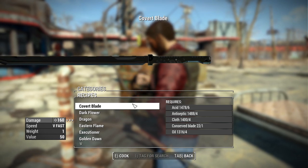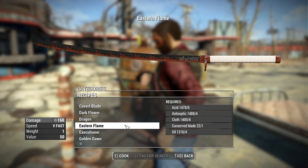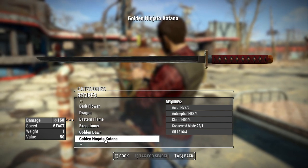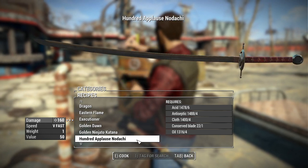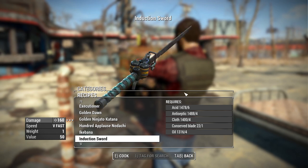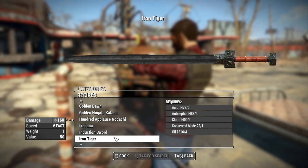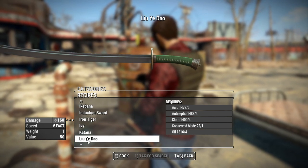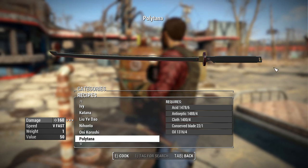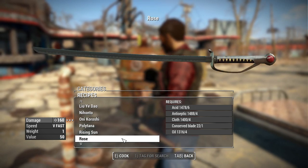Let's see what's included with this mod. Starting with the Covert Blade — reminds me a lot of a Cyberpunk-style sword, very good looking. The Dark Flower, the Dragon, Eastern Flame — looks very nice. The Executioner, the Golden Dawn, the Golden Ninjato Katana, the Hundred Applause Nodachi, the Ikebana, the Induction Sword — I really like this one, it feels like it fits right into Fallout 4 with all the crazy melee weapon mods, fusion batteries and fusion cells. The Iron Tiger, the Ivy, just a katana, and the Polytana — another one that looks very Cyberpunk with a nice slit in the back.